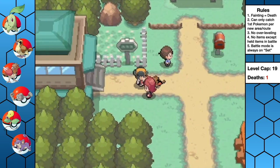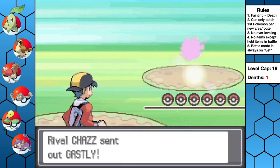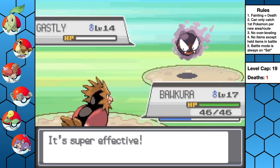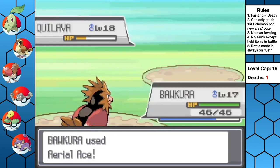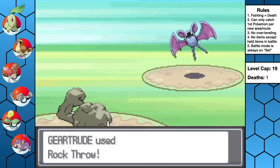Tough battles don't end there — we still have to face our rival before leaving Azalea Town. Bakura takes down Ghastly, and Quilava just uses Leer so we take it out too. He ends with a Zubat, and Geertrude eventually brings it down with Rock Throw.